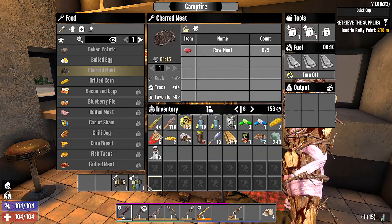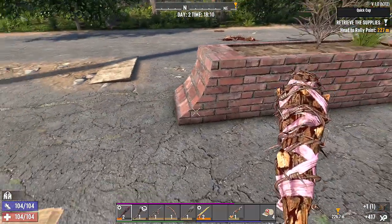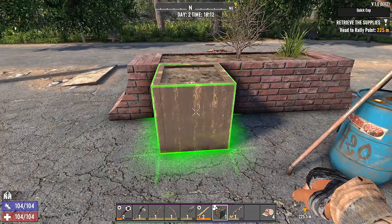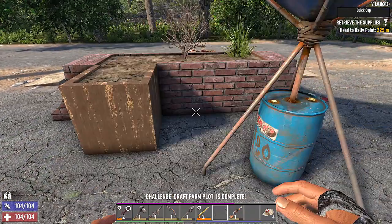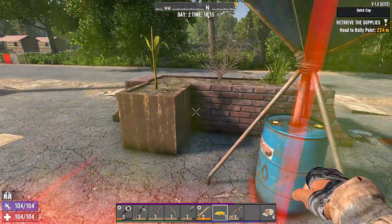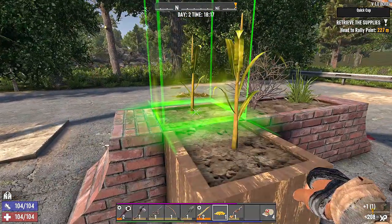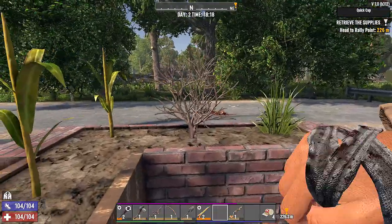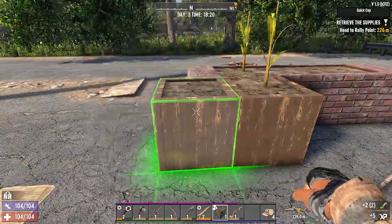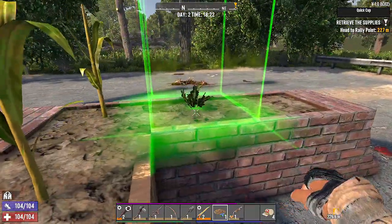We've got two farm plots here. Let's place them. And while that's going, we'll plant our corn — oh, we got two corns. Maybe do two corn. Can I plant a corn here? That might work for now. And our second farm plot — oh, we can do blueberries. Two blueberries right there.